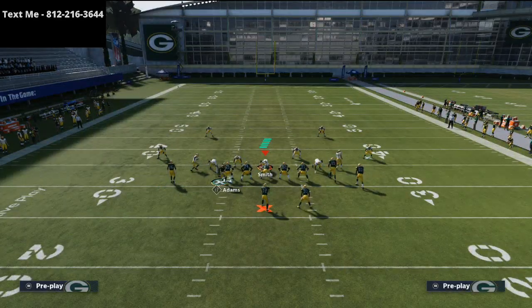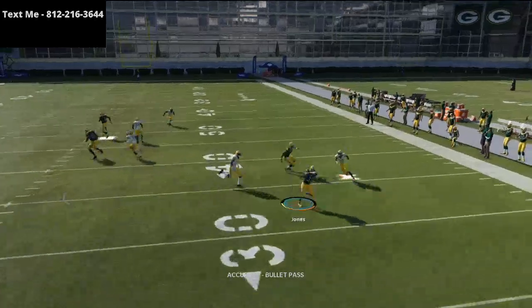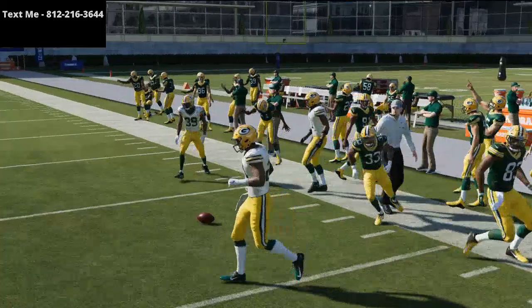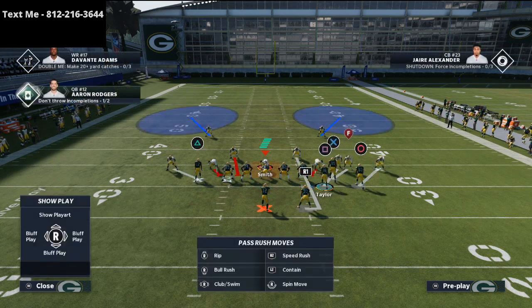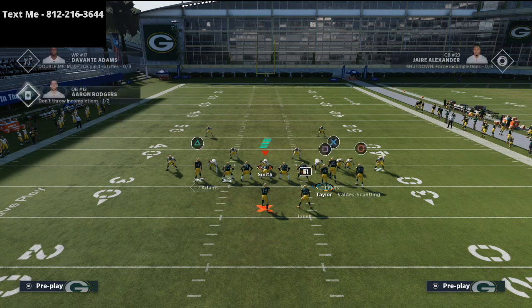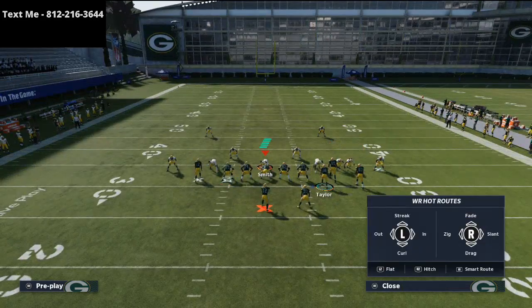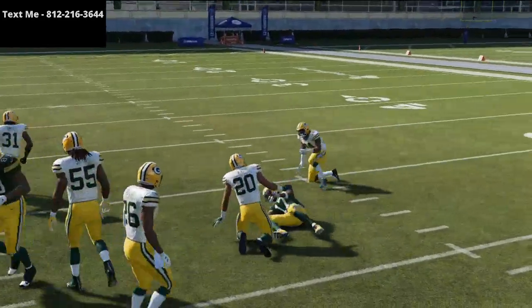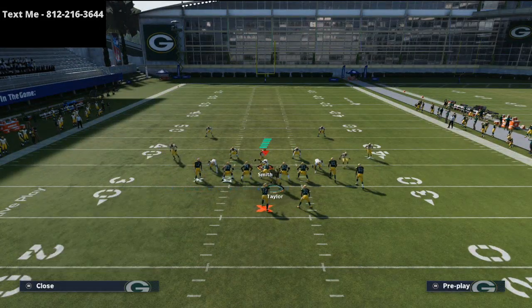If I take Devontae Adams and motion him, depending on the person you motion, it will create man switches and different man-to-man solutions. When I motion Devontae Adams, it's actually much more open. Now, if they're man-aligning — this is a man-aligned defense, look at this on the left side — Devontae Adams actually has a really good advantage. What we could easily do here is just snap, pass lead inside, and streak him very quickly. Oftentimes they're going to user that, so just be mindful of that. When we motion Taylor over, the defense is going to have a little bit of an advantage, but he is still able to beat man-to-man most of the time.